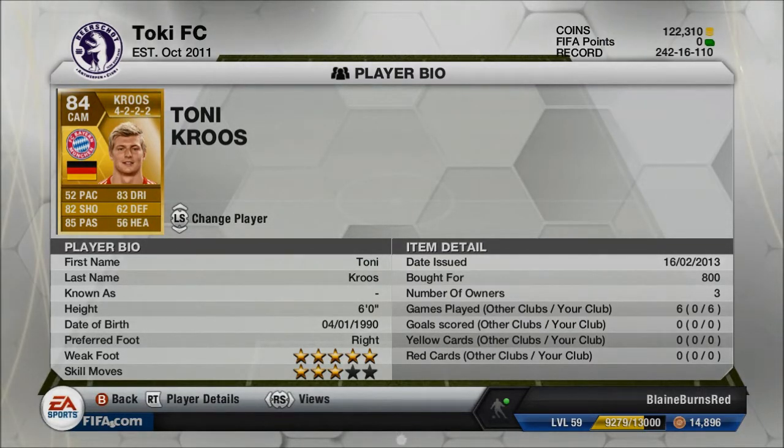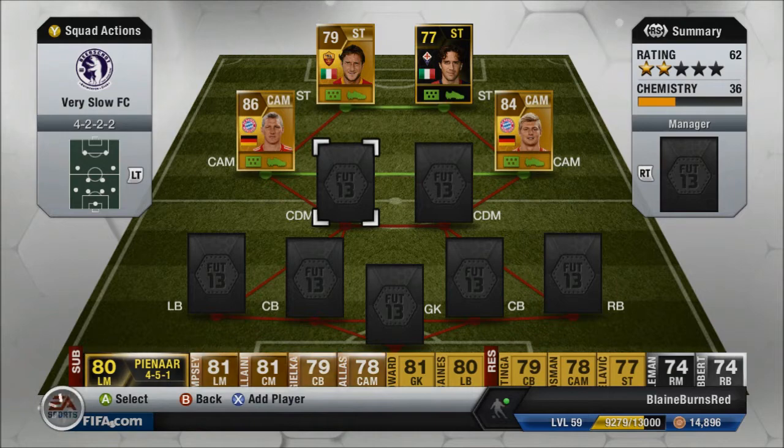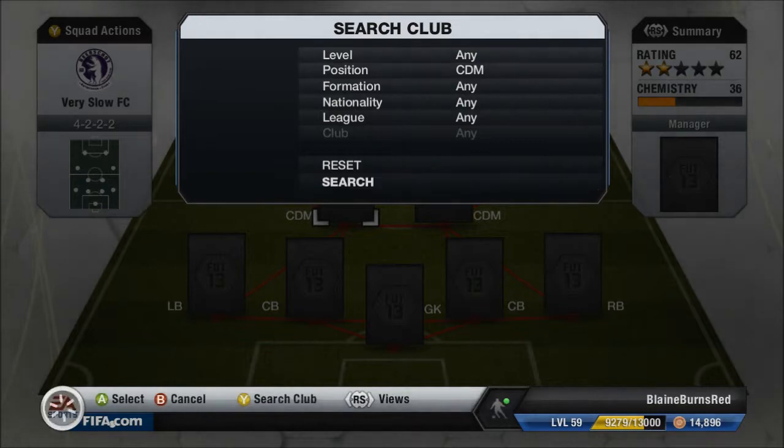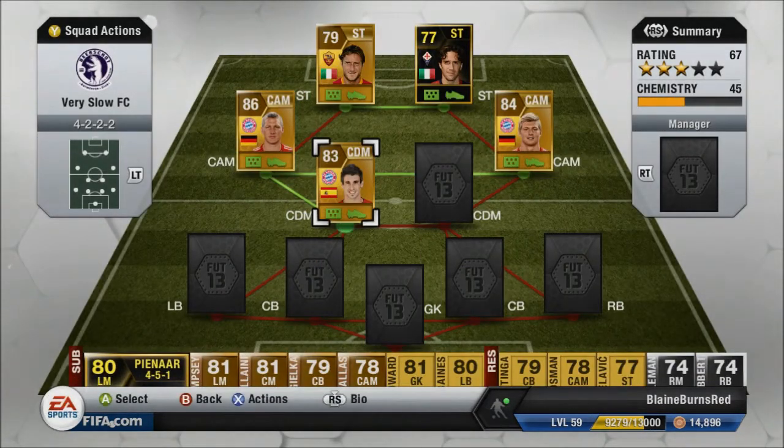At the other CAM we have Tony Cruz — really good free kicks. I should mention everyone on this team has amazing free kicks. Getting back to Cruz: 52 pace, 82 shooting, 85 passing, five-star weak foot. He was the pick just to get Schweinsteiger on nine chemistry.